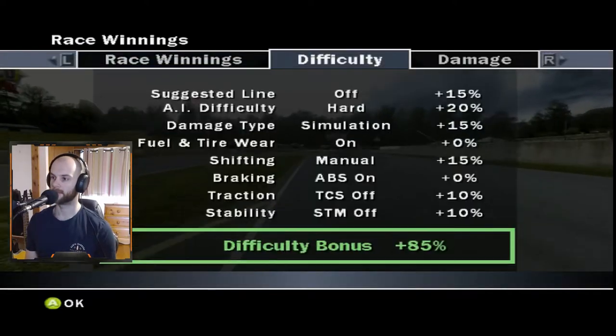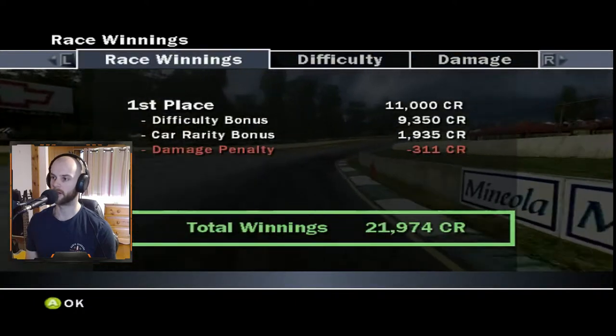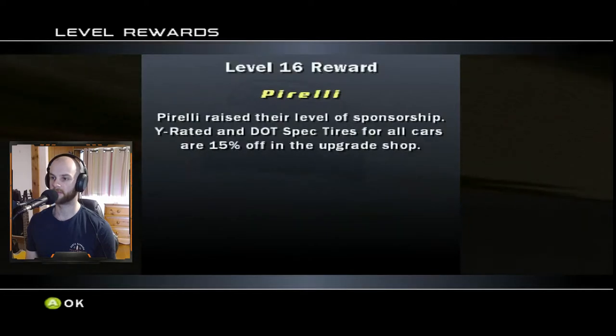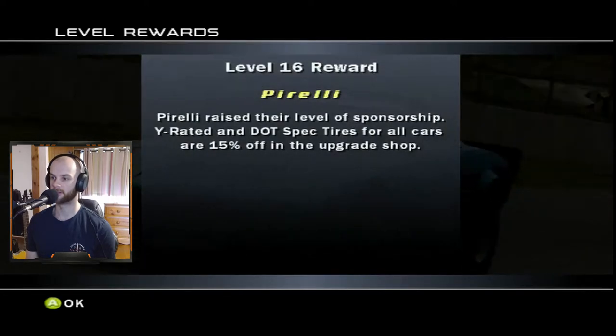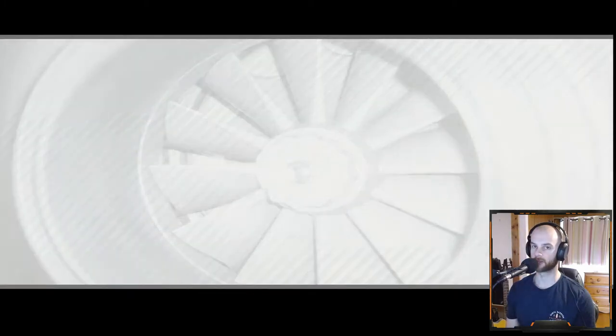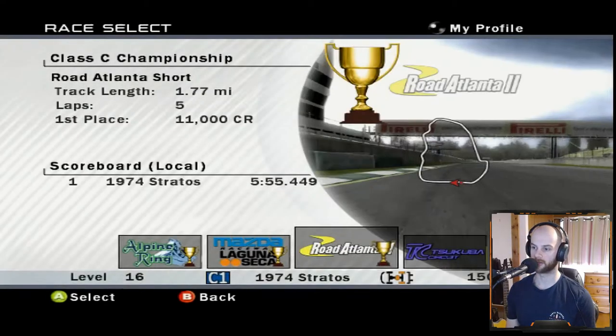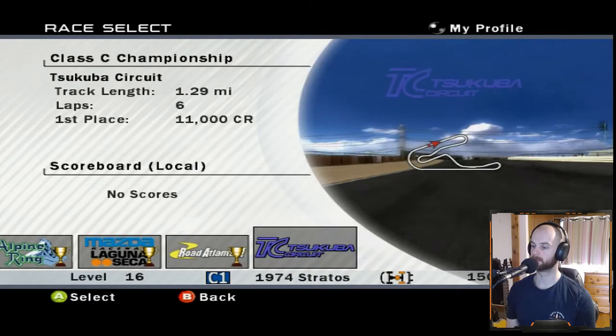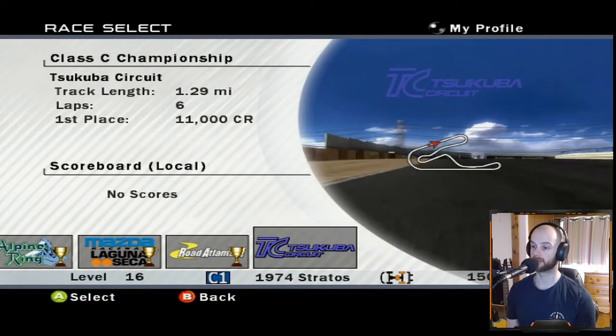Got a decent lap in, got some engine damage from over-revving, but other than that pretty good. We've reached level 16 - 15% off all tyres. It's actually not gone too badly. The first race had a bit of trouble but that episode was 34 minutes. Now we've got 6 laps of Tsukuba, which can be quite difficult. We've got 150,000 credits so we're getting through the credits, which is good.